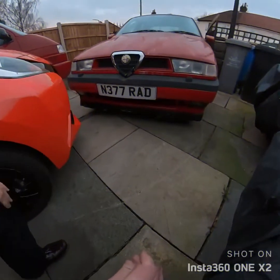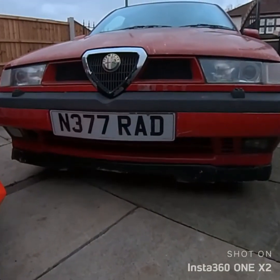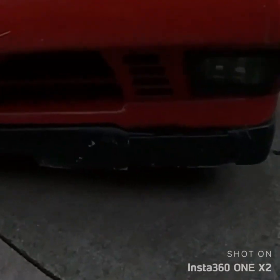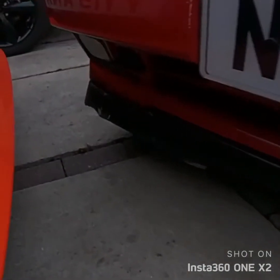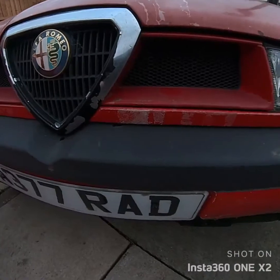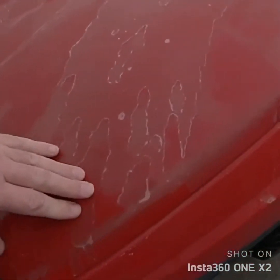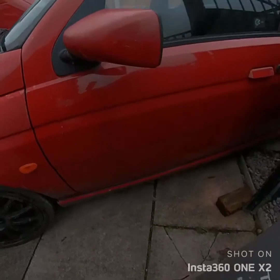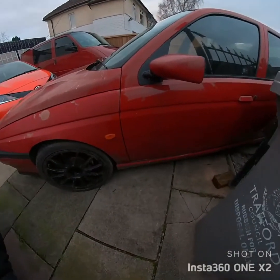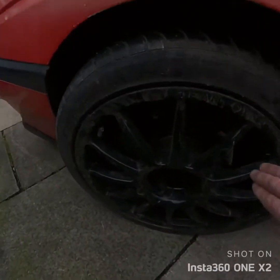Here we are at the front, and you can see that little lip spoiler there at the bottom part. It is quite badly damaged — it's got some bad cracks in it, particularly on the nearside. And you can see the paint — it looks like a paint stripper has been at it. The lacquer's actually peeling quite badly, but the paint underneath is in good condition. The mirror's got damage on it. This side generally doesn't look too bad, but there's a lot of damage on the wing and all the paintwork.